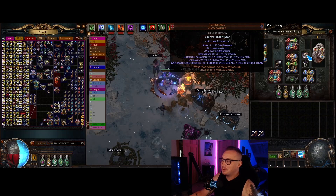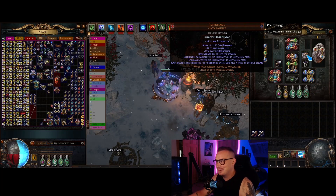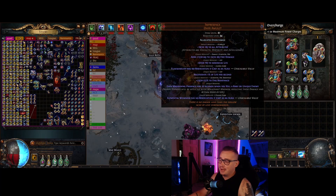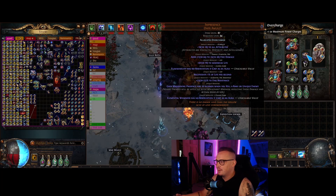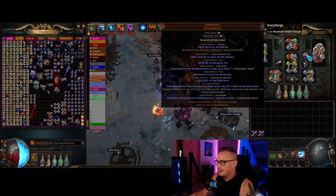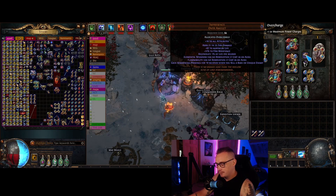Speaking of Flammability, we use a double-curse Uber Impresence that has Flammability and Elemental Weakness on it. I don't know what these usually go for, but I bought this for one divine. There's only a couple of them on the market, so you couldn't really build around this as a guide, but it is super, super strong — and I'll tell you why.